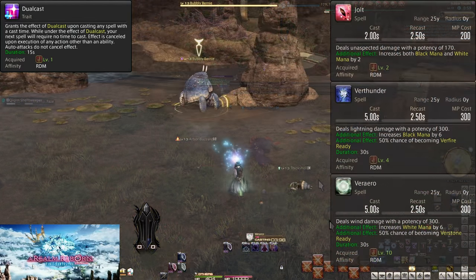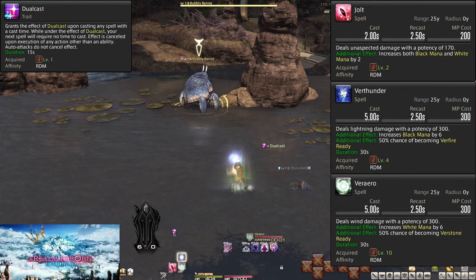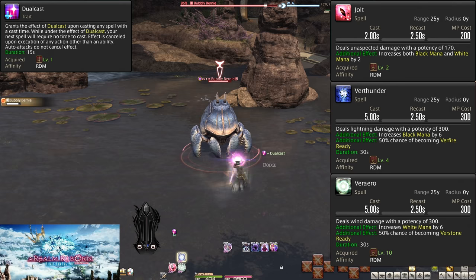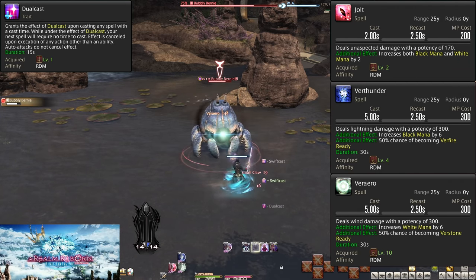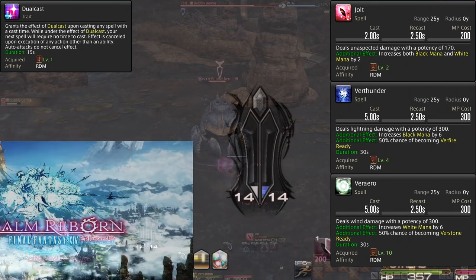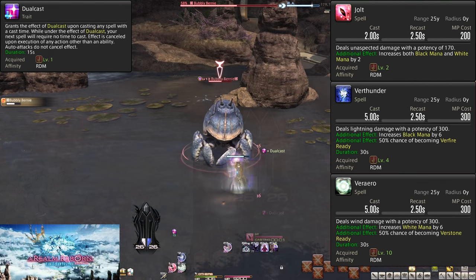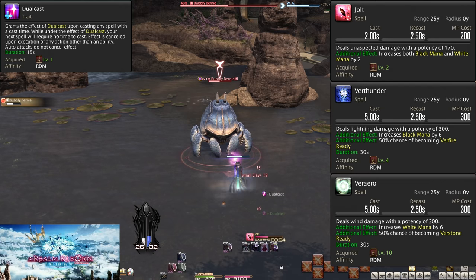Level 2: Jolt. Level 4: Verthunder. Level 10: Verarrow. Starting with Jolt, it has a 2-second cast time, 200 MP cost, and does 170 potency of damage to a target. It also increases our black and white mana by 2. Mana is our gauge here — don't confuse it with MP; they're different things in this case. This is a basic spell, but it becomes more important when we look at the other two skills.